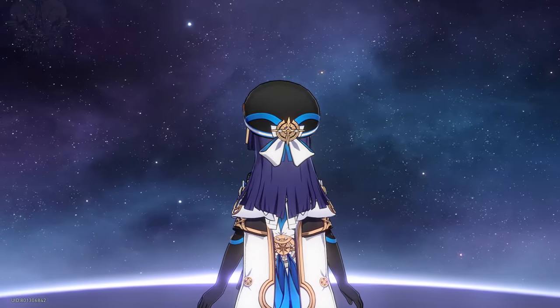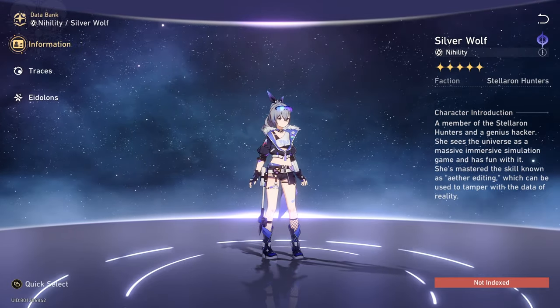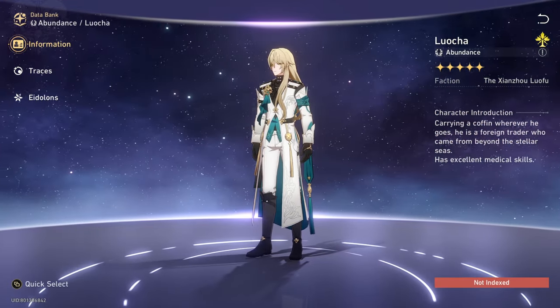Of course, five-star characters like Ruan Mei, Topaz, and Silverwolf will just take him to another level. You can add a Luocha as sustain for the cherry on top.